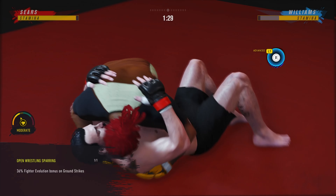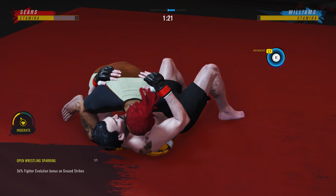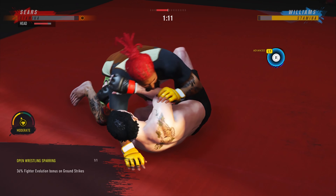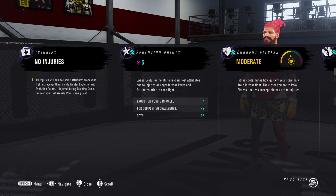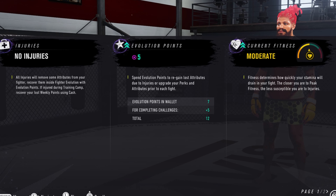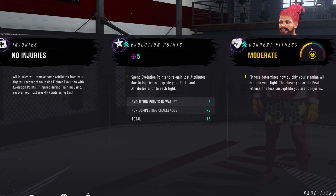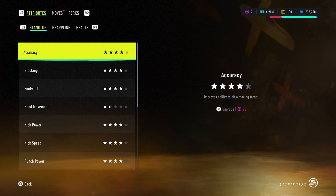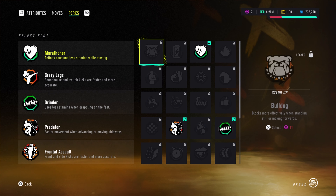Before you begin the main training, they give you time to knock out a challenge — something like landing four body blows or landing five blows from the ground. You want to focus on that first and get those evolution points. These points can later be used for the skill tree, but only a portion of it. That's the interesting part. The perk system in this game, I believe, does its job well. You're only given five slots in total — you start off with three and earn more as you go.